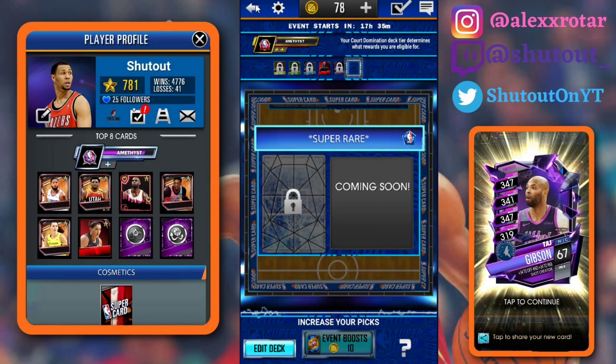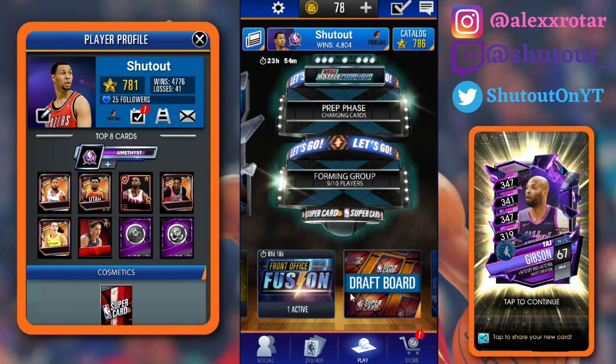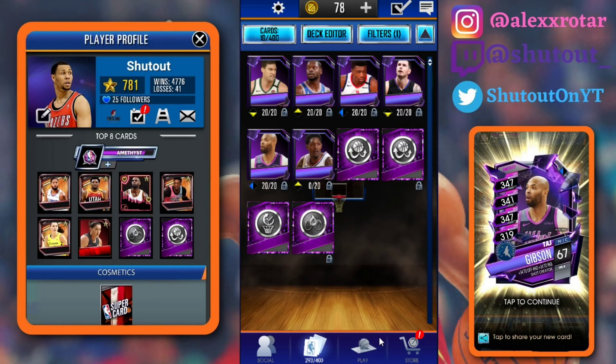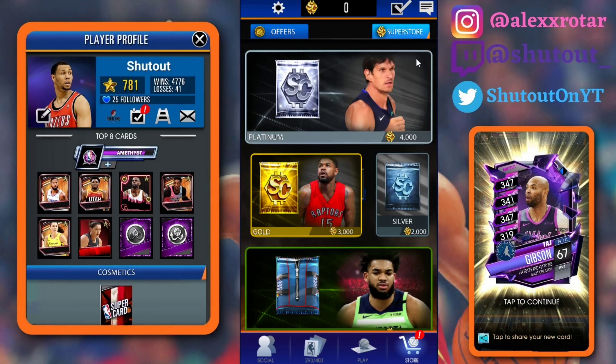Definitely going to unlock Dirk Nowitzki for you guys and get that event card. We'll see how he compares to the Ruby pros currently in the game and see if he might be better. Right now I do have a Sapphire Fusion going on — this is my second one. I do have a Shaq already, which is cool.